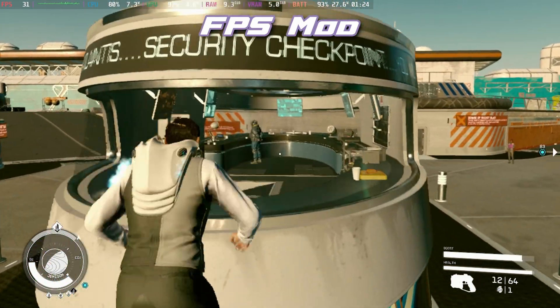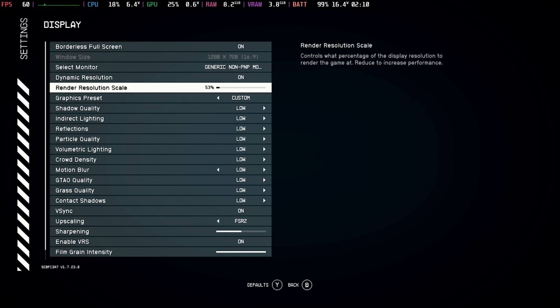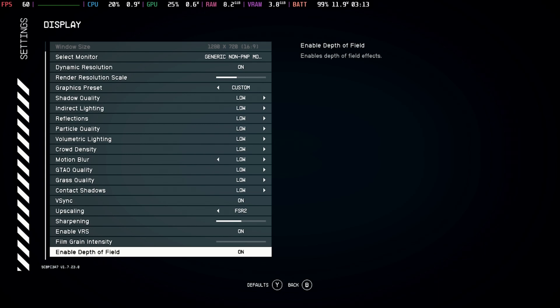The best settings for this one are using the low preset, keeping dynamic resolution on, and the resolution back up to 70%. Keep the sharpening at 50% — though you can also put it up to 70% if you want a crisper image — and turn film grain completely off, as well as depth of field.